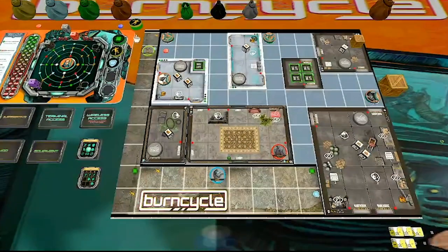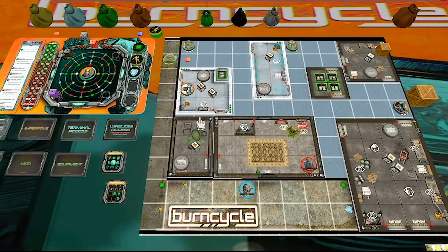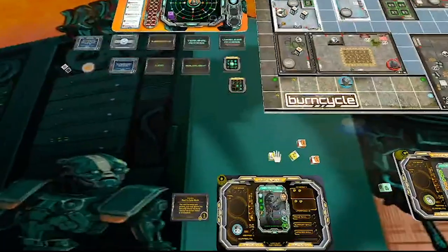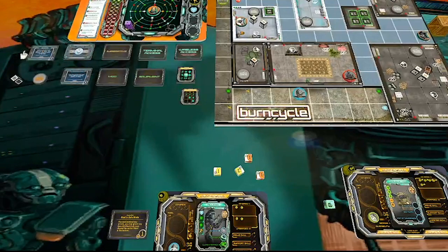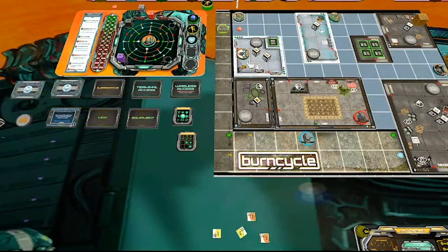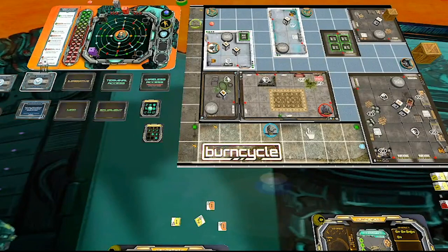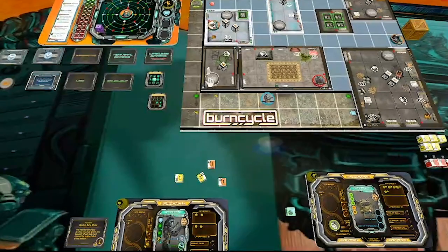We don't want to throw away too many of our reserve chips because they're going to give us more turns with our burn cycle without needing to reset. So I'm going to use this guy's movement first — we're going for this objective. If we get Transmitter into the warehouse we should be safe, and I can run around and try to collect stuff. I'm going to aim for this terminal that's somehow in the washroom.